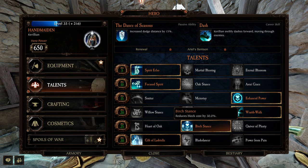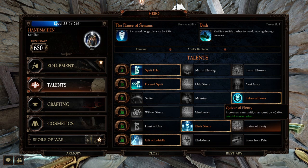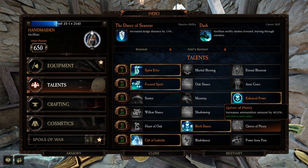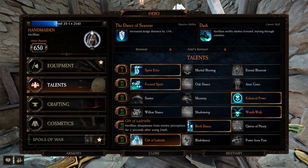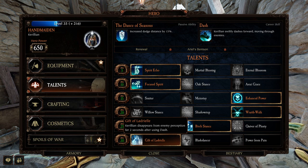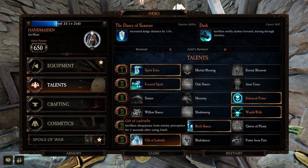Wraith Walk lets her dodge through enemies if she needs to duck out quickly — quite useful. I like Birch Stance for her: 30 extra block cost reduction. If you're a health person, go for Heart of Oak. You can also go for Quiver of Plenty if you want the elf to be the dedicated special killer, so Iron Breaker and Mercenary don't have to worry about specials. Gift of Ladrielle gives her an invisible dash — if someone goes down she can pick them up, or duck out and escape to the end if everyone dies.